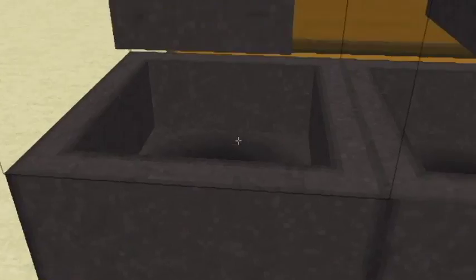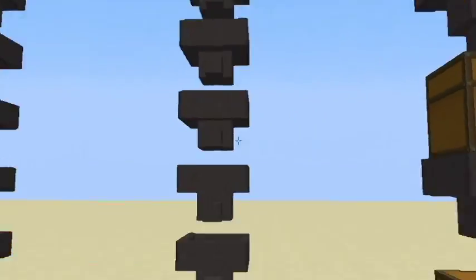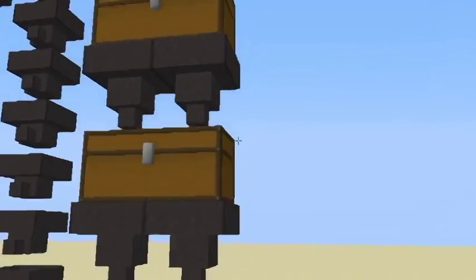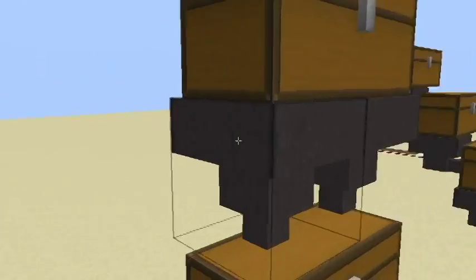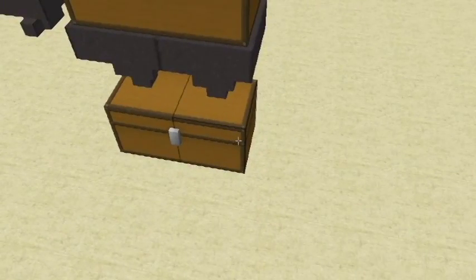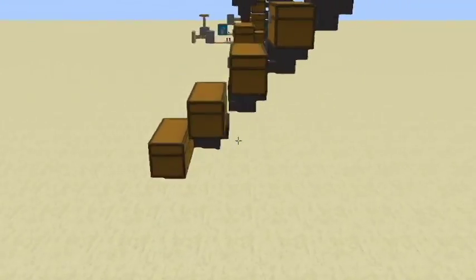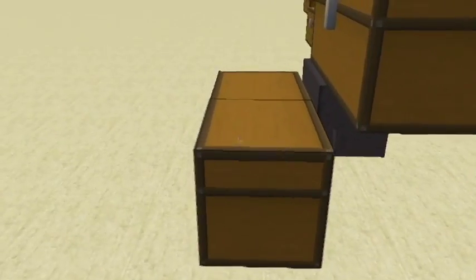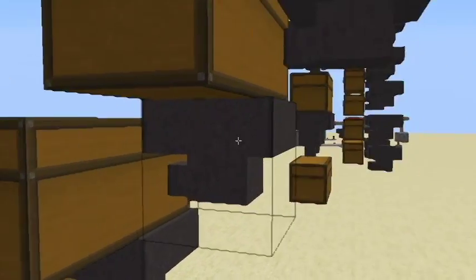The way to think about it is: the bottom chest gets filled first, then the hopper fills up, and then the next chest up — and so on. It doesn't matter how you place them; they all work this way. Even when arranged vertically, the same idea applies: the bottom chest fills first, then the bottom hopper, then the next one up.